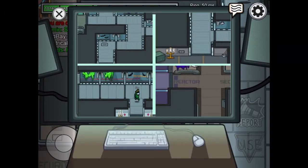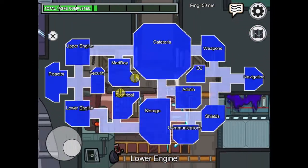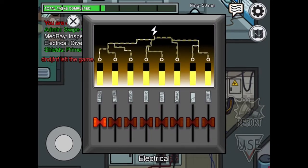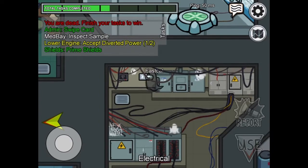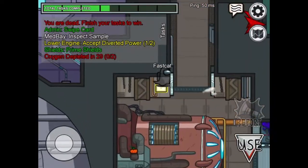Now we need to go and complete the tasks. Where's the electrical room? Use power. My task is where we are - use power. Oxygen.